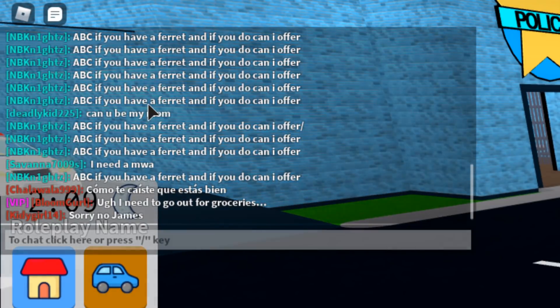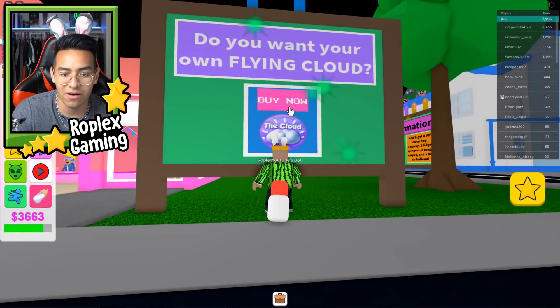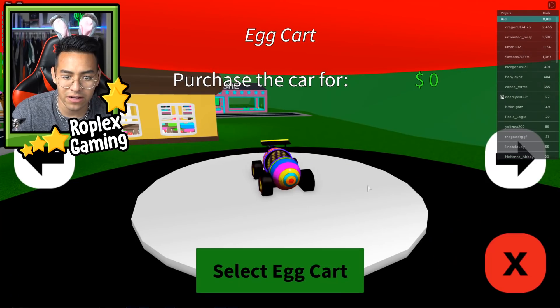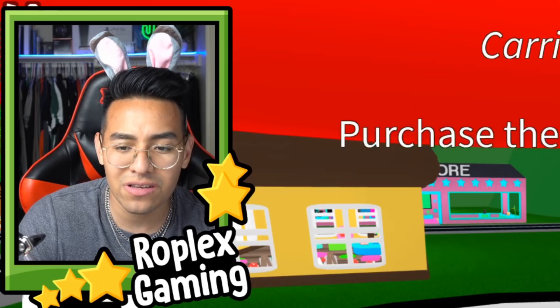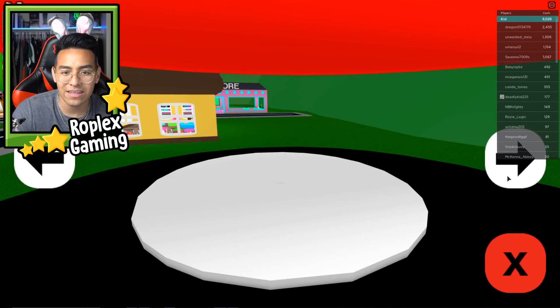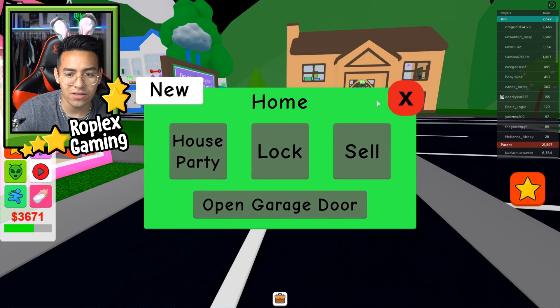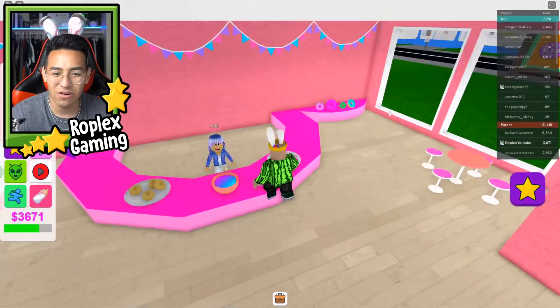Someone typed in chat 'ABC if you have ferret' — it's literally just like Adopt Me. Do you want your own flying cloud? Yes! How to buy — 150 Robux. Let's go ahead and try. Do you actually fly? Shop and spawn — let's select the cloud car. Wait, where is it? Where's my cloud car? I just purchased it and I don't know how to get it. I think I just got scammed — I paid 150 Robux for that.